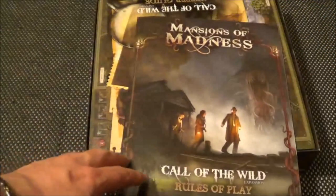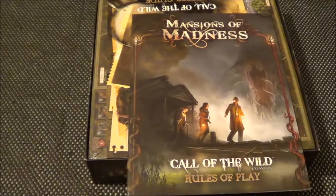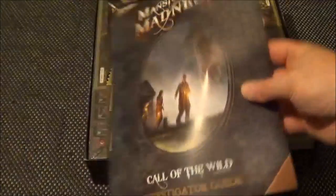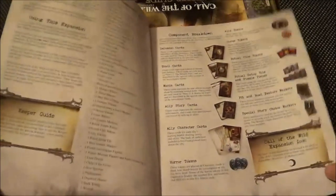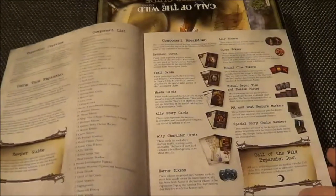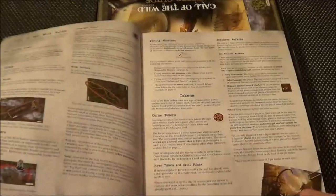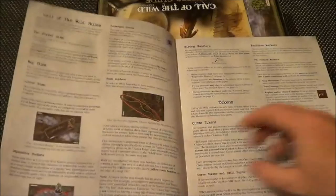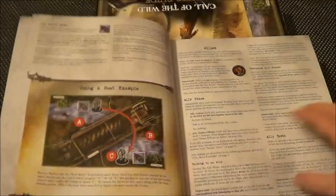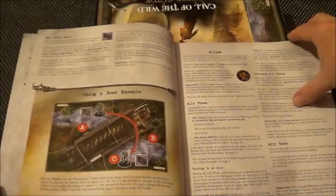We have the Mansions of Madness: Call of the Wild rules of play book, and on the other side we have the investigator guide as always. Let's have a look at the rules of play — parts first. It gives you all the components, a breakdown of all the components, and shows you how to do various things: the way the board's marked out, the map tiles and everything else, and examples of play.